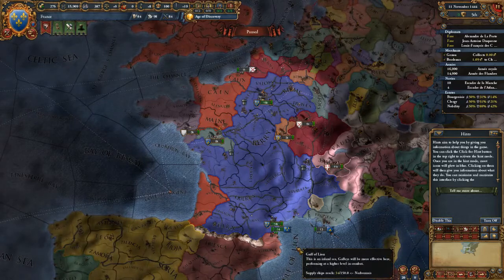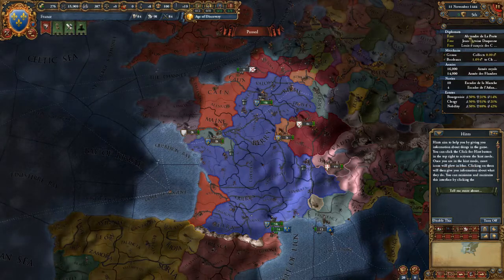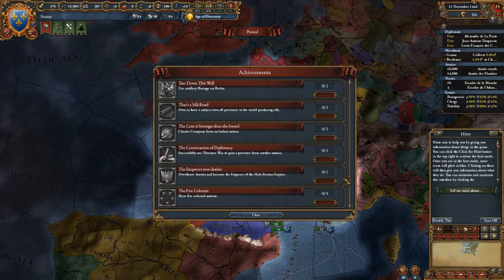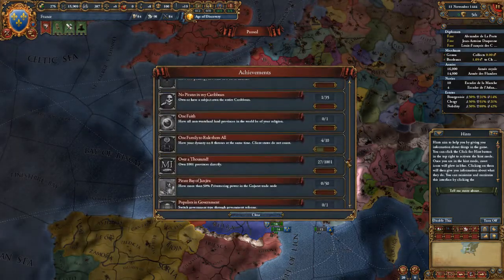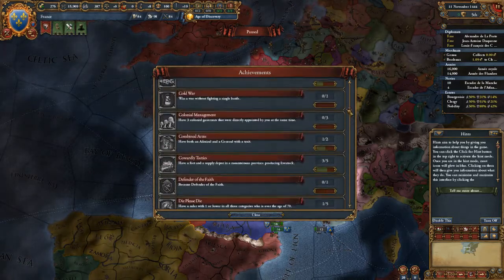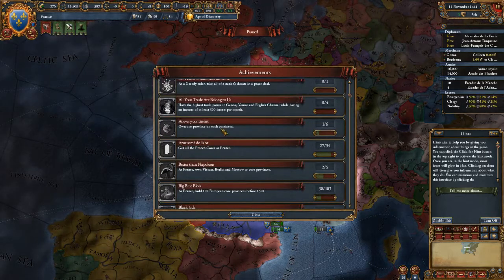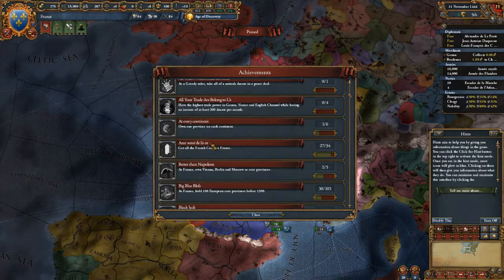Hello everyone and welcome to this achievement run in Europa Universalis 4. Today I will be doing an achievement run as the Kingdom of France, and the achievement I will be going for is Azure Sem de Lizor — get all the French cores as France.